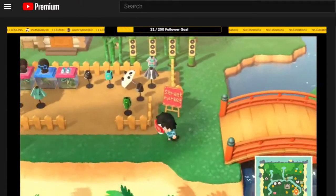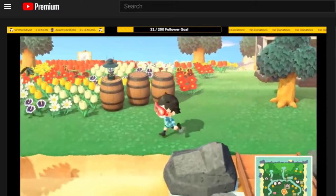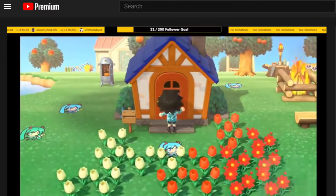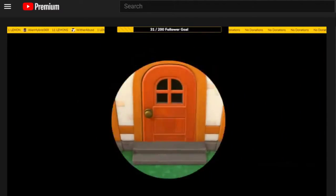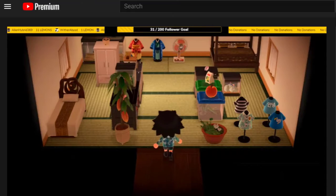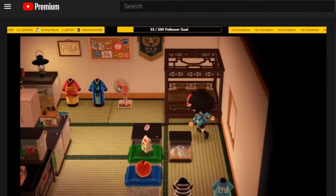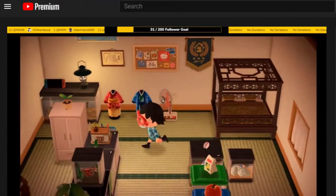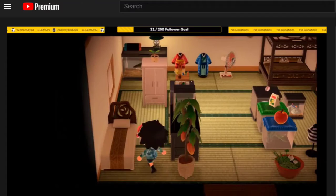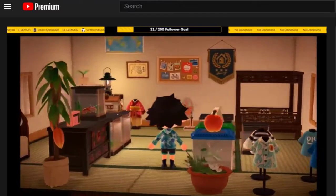I want to check out your house anyway, since that's the only last thing to do before leaving your dream island, even though it had to be short. Yeah, it's really small, to be honest. Your shirts are there. Your bed is here. Of course, you got these. You got a guest bed there. Not that much to say here.